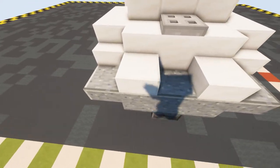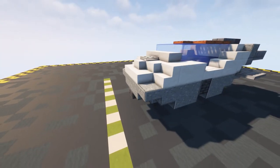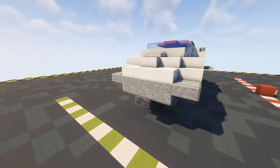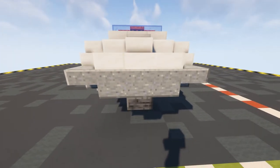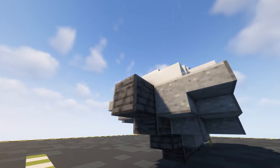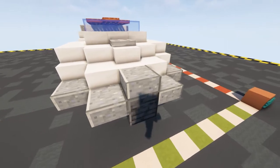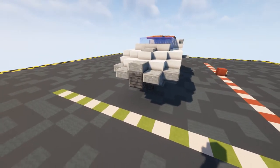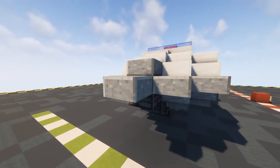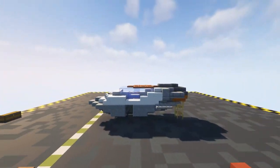On the top two more quartz slabs and a stair in the middle. To finish off the nose put in a polished deep slate here and then either side on the upper part polished andesite slabs, then on the top another polished andesite slab, and then put another polished andesite slab right on the front. The front of our ship is done.